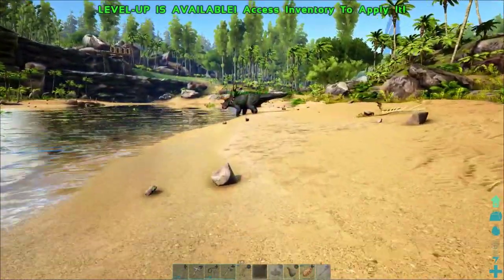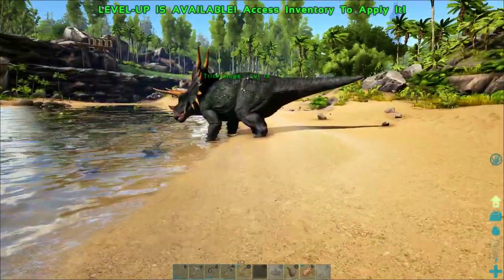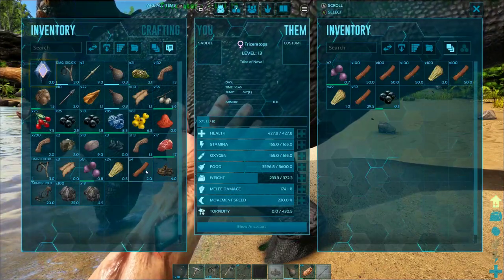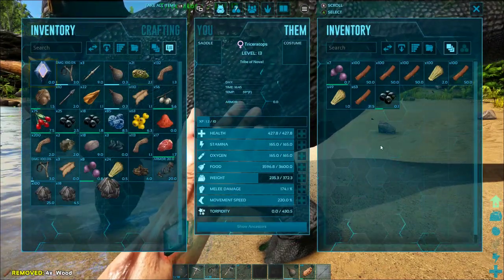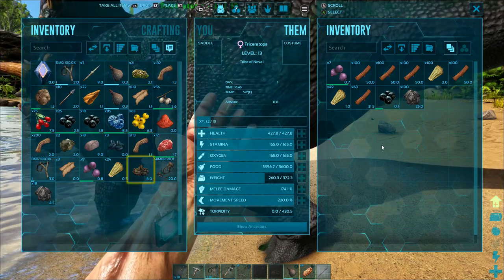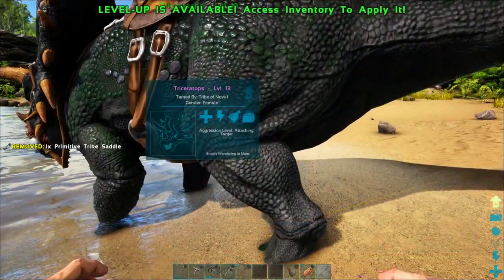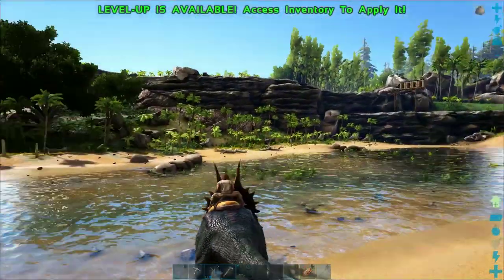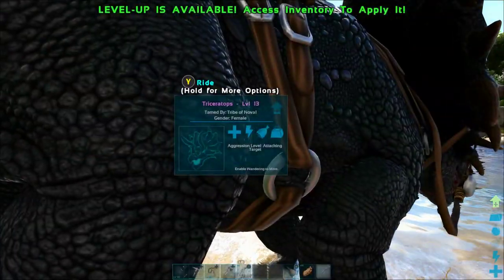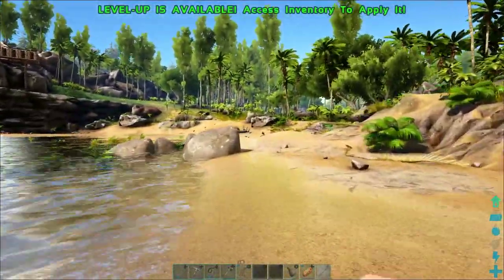Our Triceratops is finally finished taming up. The whole time we've been waiting for it to tame, I have been chopping down trees and filling up its inventory. I also made a cooking fire and a Triceratops saddle. I'm just going to hit the right trigger to equip the saddle and check it out — we are riding in style on this nifty Triceratops.